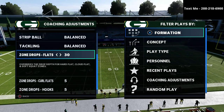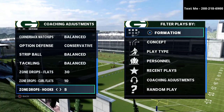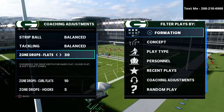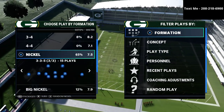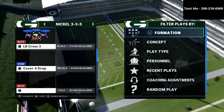We're going to put our flats on 30, our curl-flats on 10, and our hook-curls on five. This is the starting point for our defense. What this is going to do is take away a lot of the big stuff that people like to do — things like crossing routes, corner routes, post routes, and things like that.